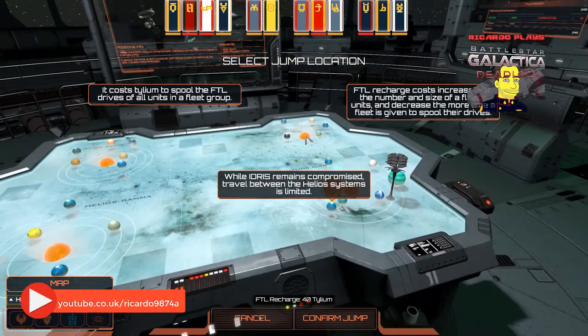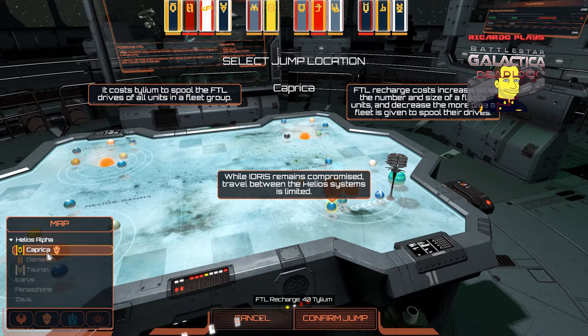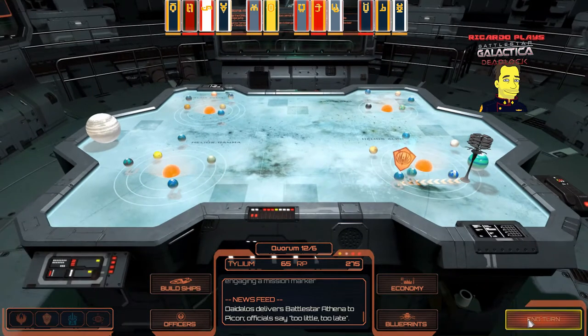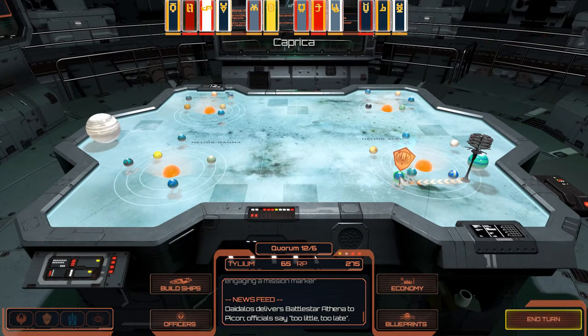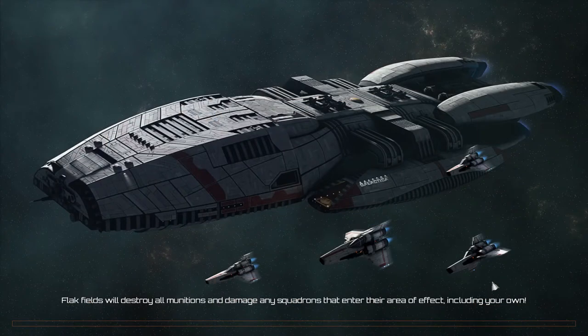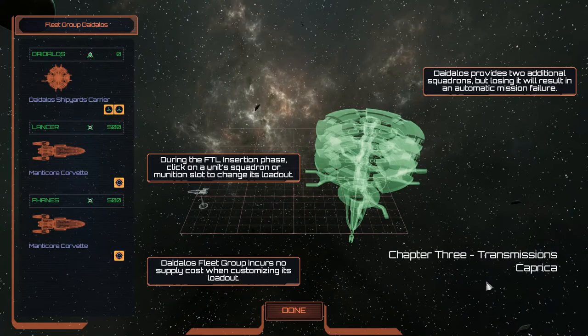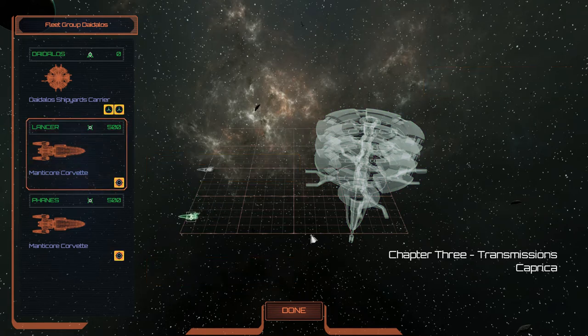The Helios systems are limited because the Idris system is compromised, so we're going to have to make a few hops. FTL drives are spooling — 40 Tillium to jump. Tillium is essentially a currency in this game. You can't build ships without it, you can't go jumping without it. No Tillium from the colonies and you're a very unhappy camper. Very important to keep those colonies happy and keep that Tillium rolling in. One way to keep them happy is to put a Battlestar group in their systems — makes them feel protected and they'll up their Tillium contribution.